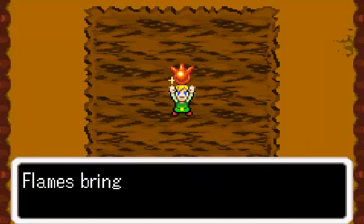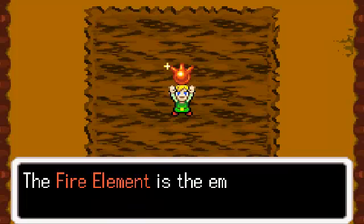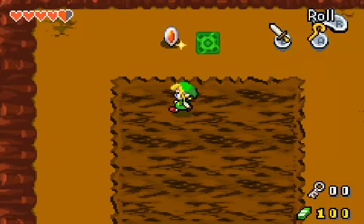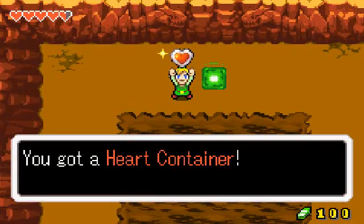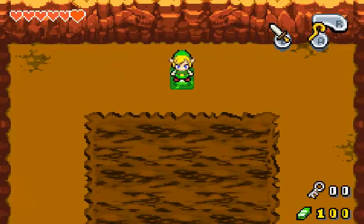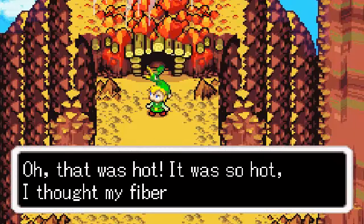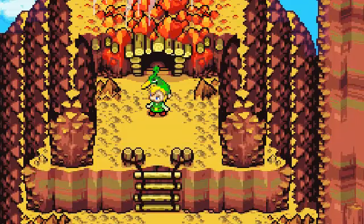You've got the Fire element. Flames bring light and darkness and warmth to all — the Fire element is the embodiment of that power. Okay, so as with every dungeon, you get a piece of heart and a portal out. Your life energy has increased and been replenished. So now we have six hearts. That was hot, it was so hot, I thought my fibres would catch fire. It's over now.